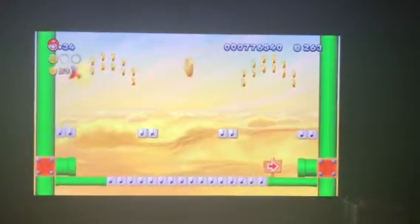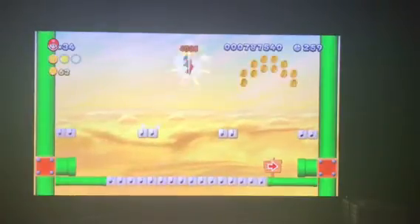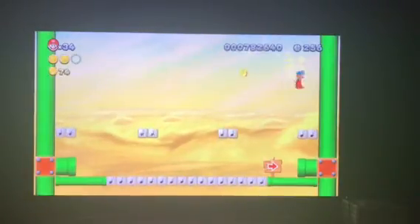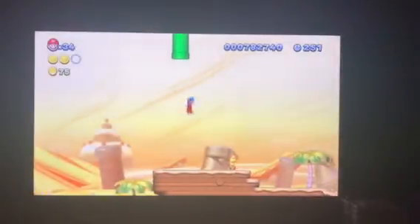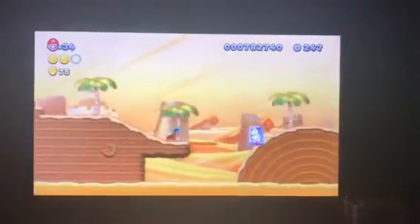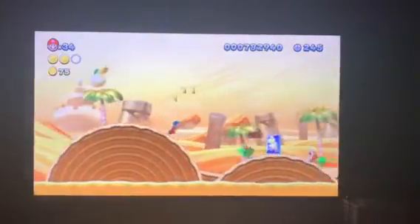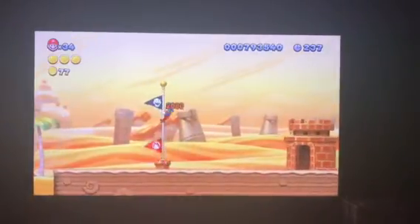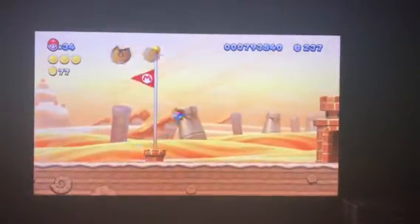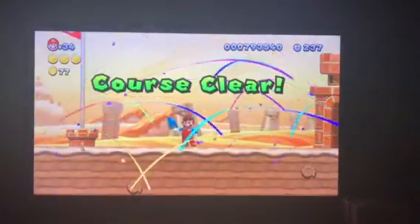Okay, that works — just throwing the power block at Lakitu into that makes it even easier. I didn't even think of that and just started doing it now. We did another trick to get star coin number three. Wow, that was crazy!